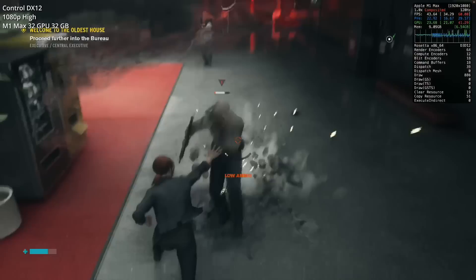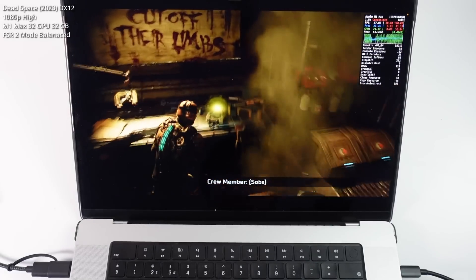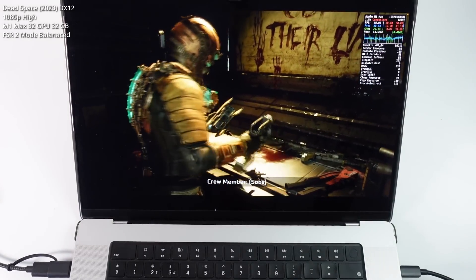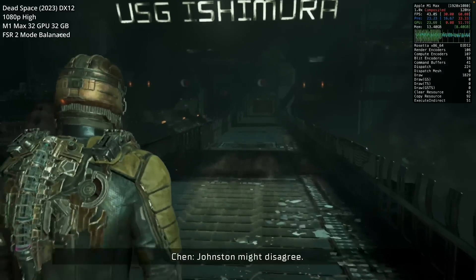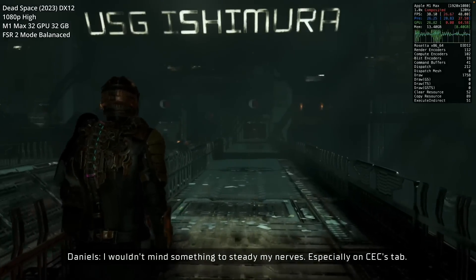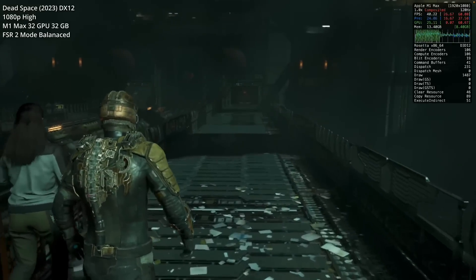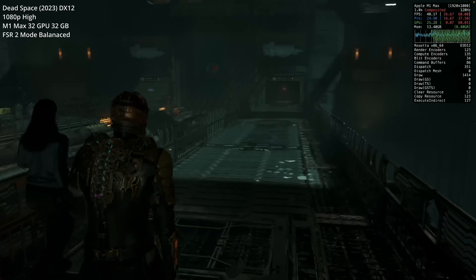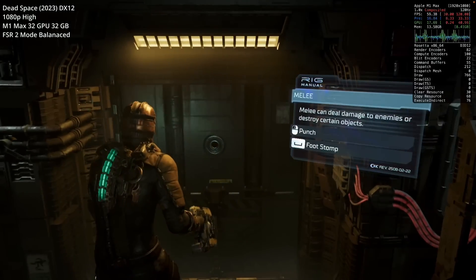Next is the Dead Space remake released in 2023 — the DirectX 12 version. Running at 1080p on the high graphics preset with FSR set to balanced, it's running admirably well on the M1 Max. While you could play the original Dead Space 1 and 2 using Parallels, this is the first time you can run the DirectX 12 remake with modern graphics on the Frostbite engine. There's a decent fluctuation in frame rate — we're not hitting a solid 60 fps, but I still call this very playable.